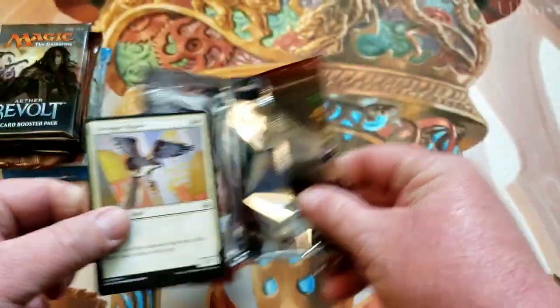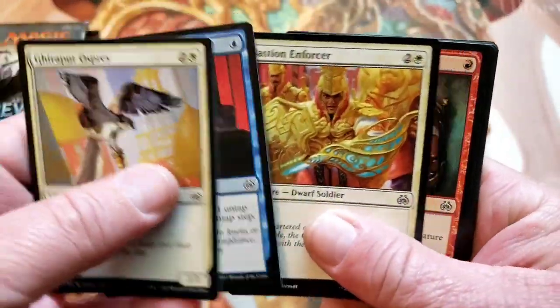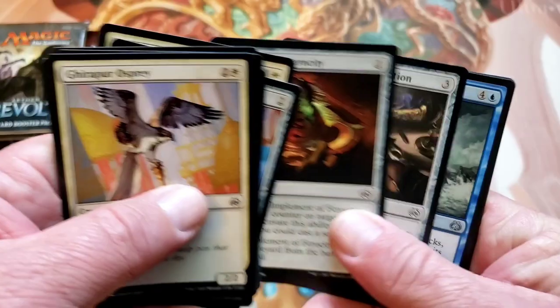You guys might start to notice themes this year. Whenever I open the lottery stuff, I'm going to start using the same playmats. Just because I can. How about that?